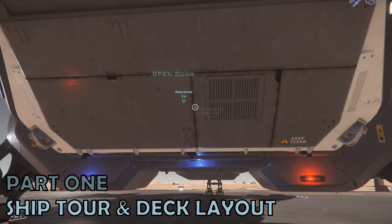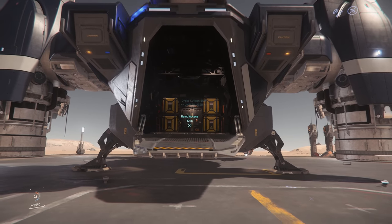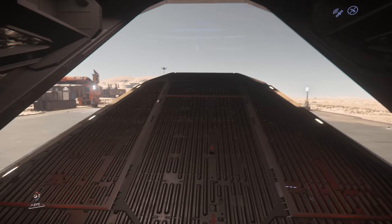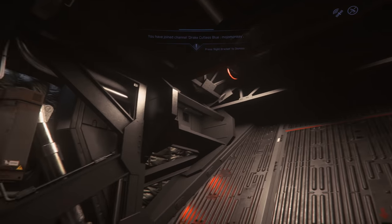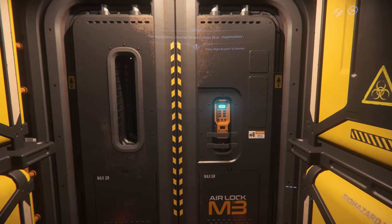Part 1: Ship Tour. For most players, you'll enter your Cutlass Blue via the ramp at the back. This leads you into an airlocked section where there are 12 standard cargo units of cargo storage — the yellow boxes helpfully demonstrate this.